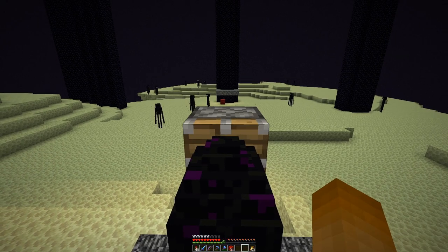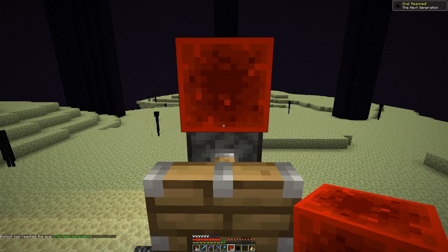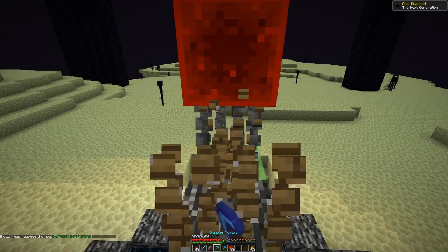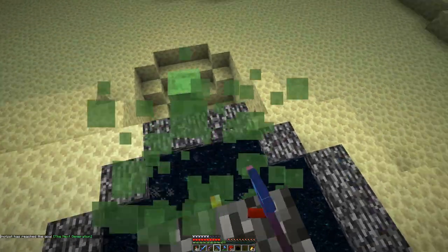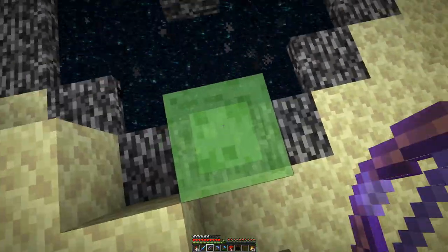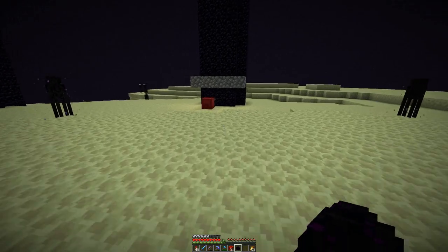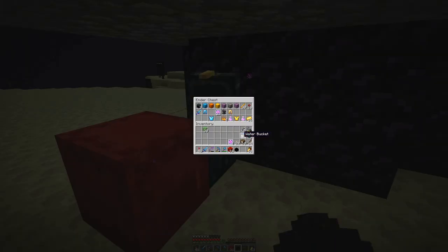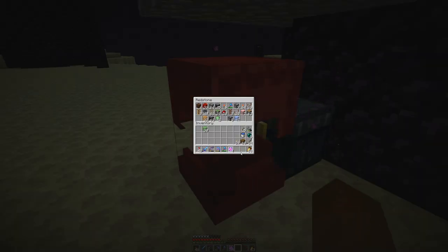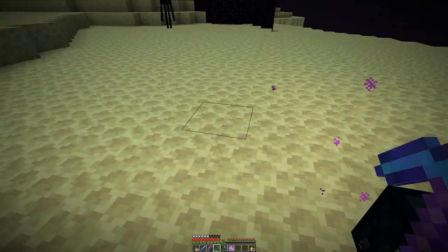If I stand here and just power the piston, I have it here in the inventory. That's that — that's ending up at the spawn. Then we can tuck that safely away in our ender chest, and these go in here as well, and then in here.